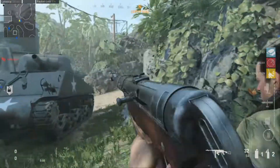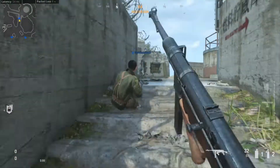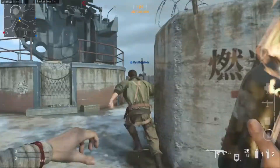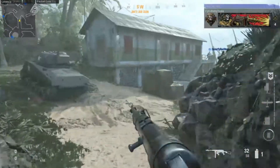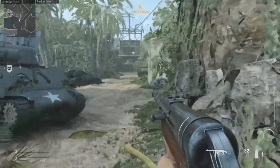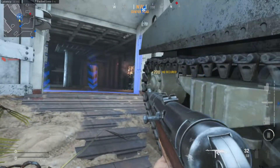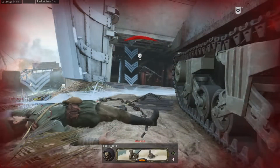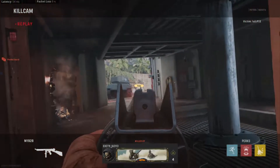Call of Duty Vanguard is the third main title in the series held by Sledgehammer Games, and set to be the 16th consecutive annual release in the Call of Duty franchise. Now, you'd think by this point that someone at Activision would know how to make a COD title by now. Just as a reminder, everything said in this video is my own personal opinion. Everyone is entitled to their own opinions on things — there is no such thing as a wrong opinion. Alright, let's begin.